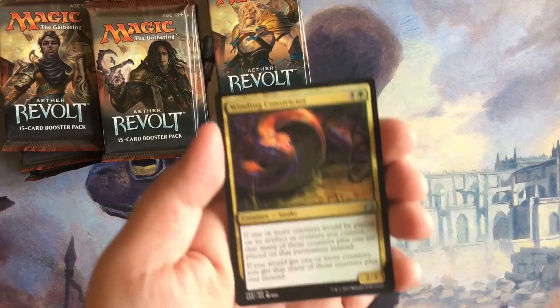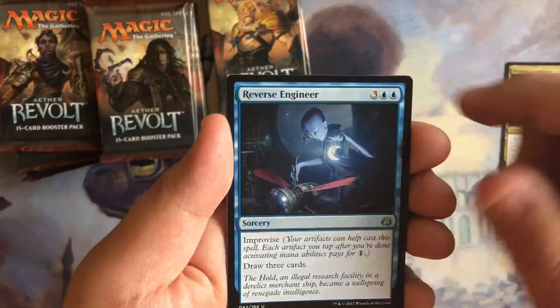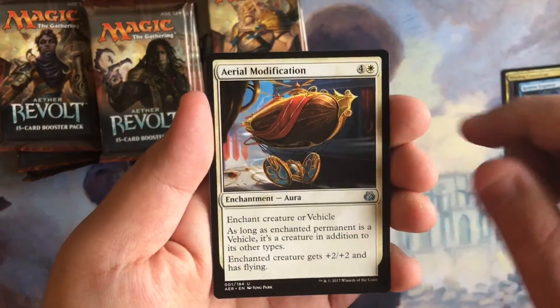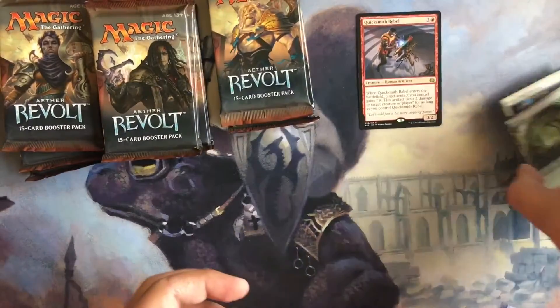All right, in our first pack we got the card that makes a Winding Ballista, Winding Constrictor, Reverse Engineer, Aerial Modification, and a Quicksmith Rebel.